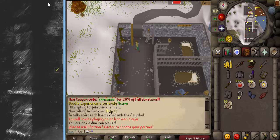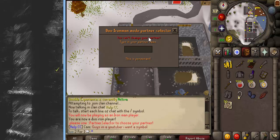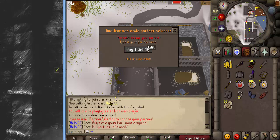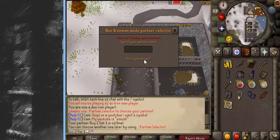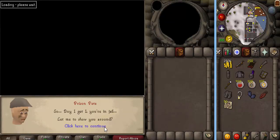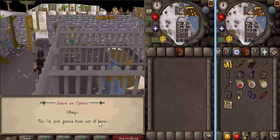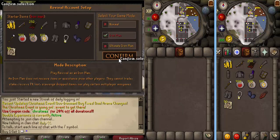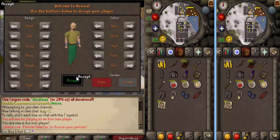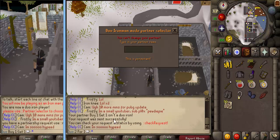It gives you the partner selector command. I think it just tells you what commands to use. Does the P have to be capitalized? I think it might — that's an easy fix though. So then here you type in the name — we'll do 'buy one get one' and then enter. Your partner is offline so I gotta be logged in on that account. Let me do the same thing on this account — dual ironman mode, accept.